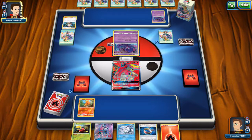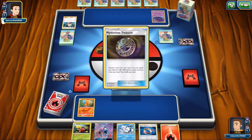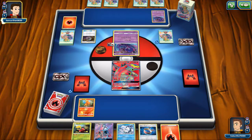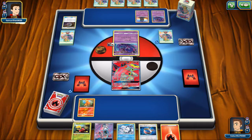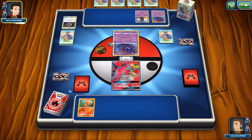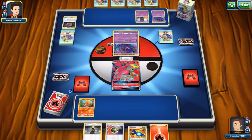He uses another Mystery Treasure — he probably could get another Poipole to set them up, but he actually gets Marshadow. So I guess he's going to favor disrupting my hand. He shuffles 4 cards back, so I'm going to get 1 less card to work with. That kind of sucks, but it is what it is.